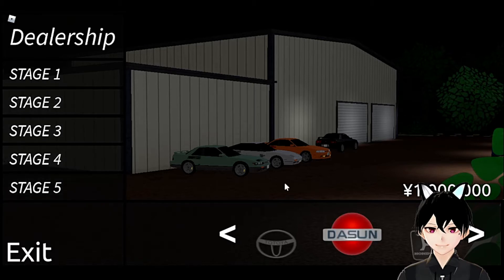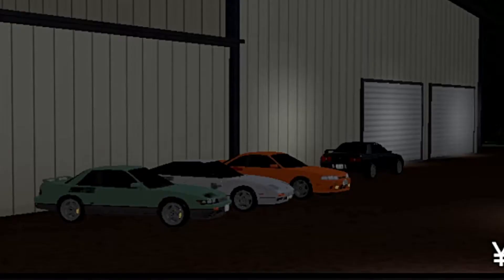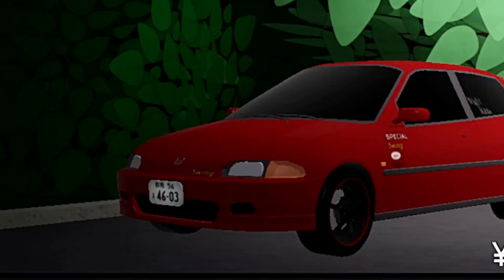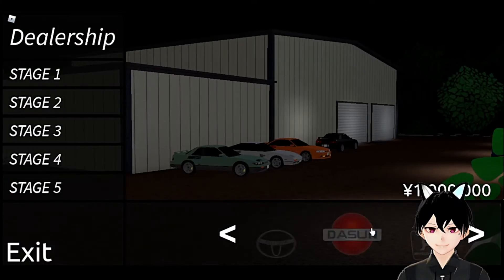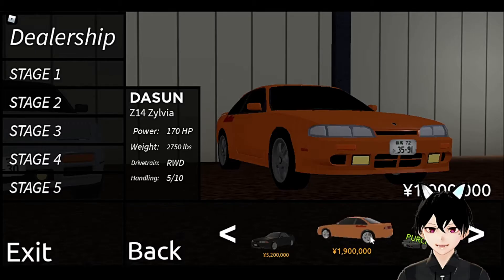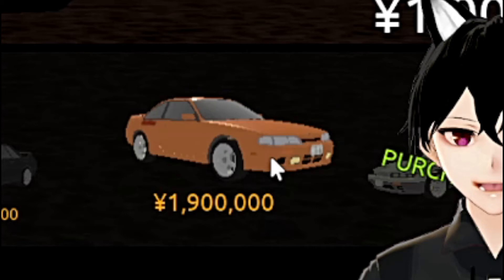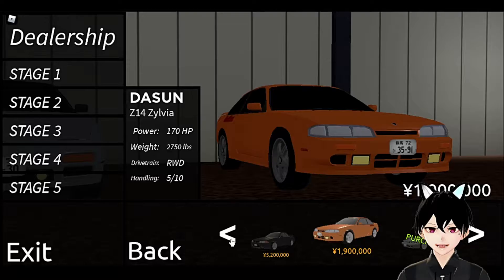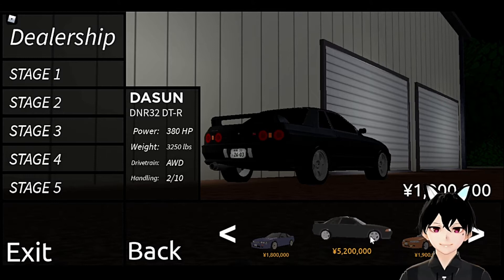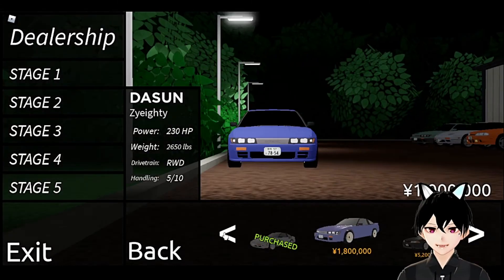So there are about four different manufacturers: Datsun — or Nissan, I should say — Toyota, Mazda, and Honda. In Nissan we have an S14, and if you look at the UI it actually looks like it's from an arcade game. For example, this is the R32, and if you hover your mouse over it the R32 actually spins, which gives it a very arcadey vibe. I really like it. Even the handling is very arcadey — I'll get to that in a minute.